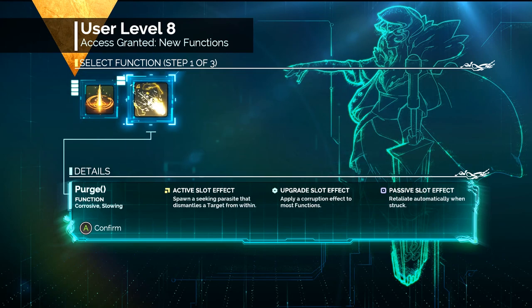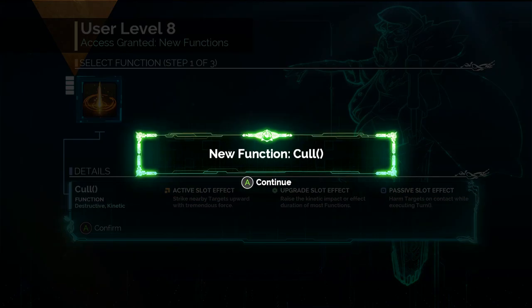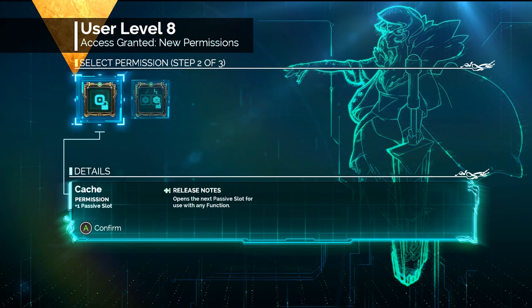So these are both fun. Purge — spawn a seeking parasite that dismantles a target from within. That sounds metal as hell. Apply a corruption effect to both functions — that also sounds metal as hell. Or Retaliate — automatically strike when struck. Also pretty good. Strike nearby targets upward with tremendous force — an uppercut. Coal is really cool, it costs 4 but it does a ton of damage. Raise the kinetic impact or effect duration of most functions, or harm targets on contact while executing turn — which might be really good for your shields.